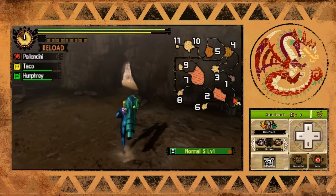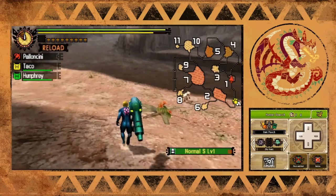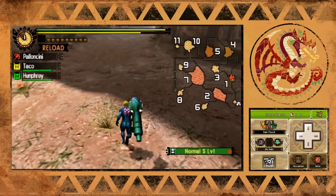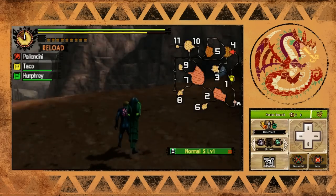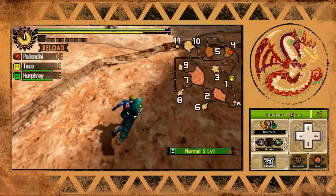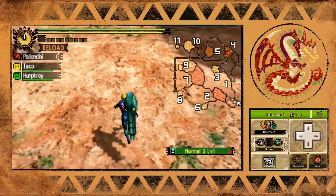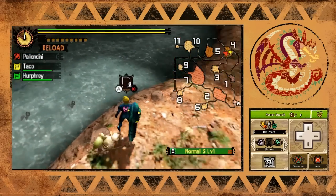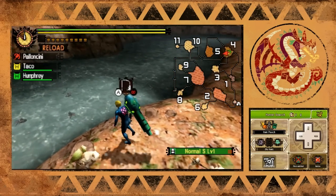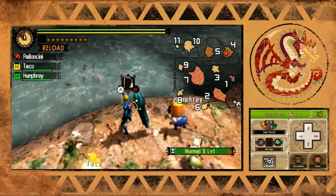I'm going to grab a map real fast too. We have to head up to area four first - we have to catch another fish in order to open up area nine, which is where the marlin spawns. Armor doesn't really matter in this quest because it's just fishing. There is a Hermitaur wandering around somewhere but it's not really a threat at all.